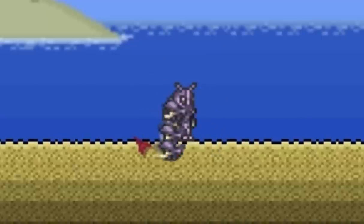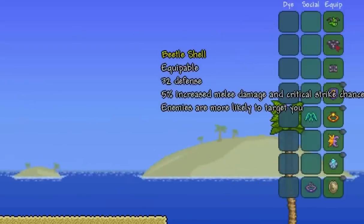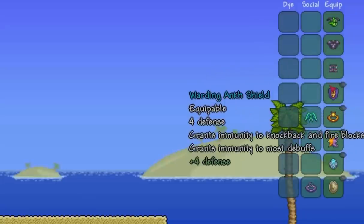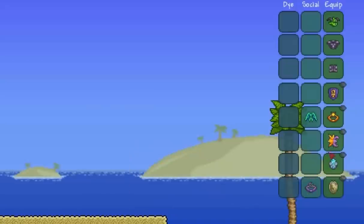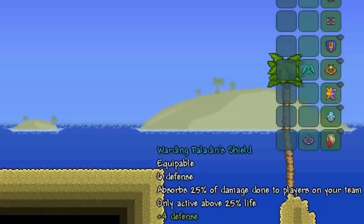So, how to get 153 defense. First of all, you're going to want a Chlorophyte Mask, beetle shell, and beetle leggings. Then you're going to want a warding ankh shield, a warding sunstone, a warding celestial stone, a warding frozen turtle shell, and a warding paladin shield.